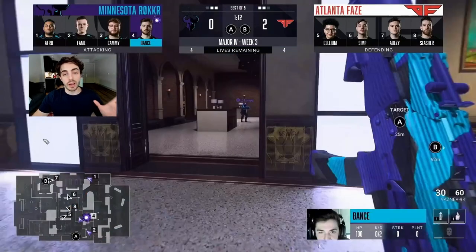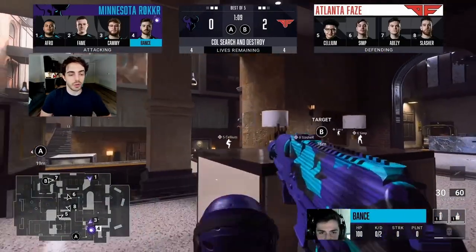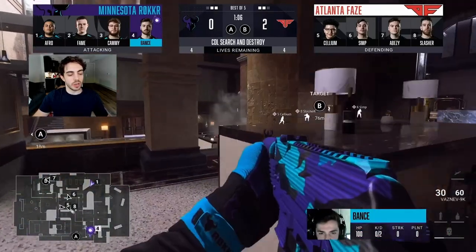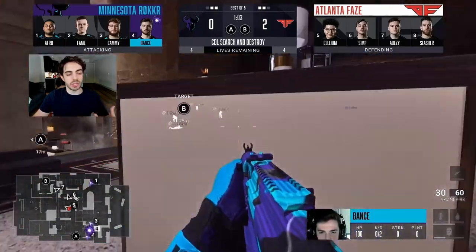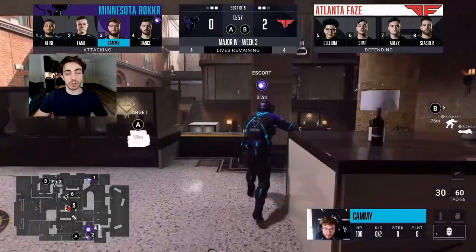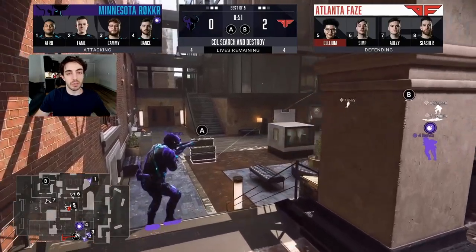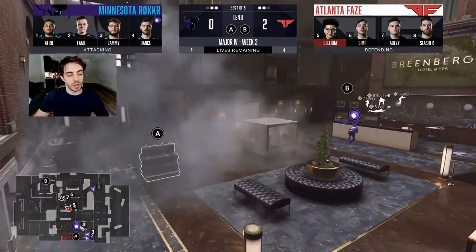Moving into round three — Minnesota does the exact same 1-2-1, Afro playing a slightly different spot. On FaZe's side, they run the same defense Minnesota used the round before: guy watching A cross, watching dubs, B-Con, and B-side. A big thing for FaZe here is their ability to constantly reinforce the cross spots. Slasher watches from the top of the IV spot, and they try to continuously double the cross to team-shot it.